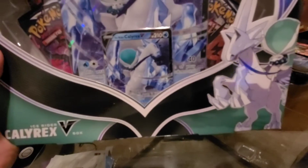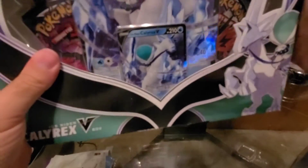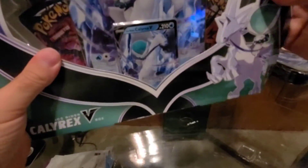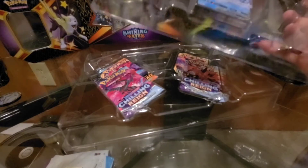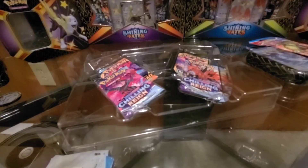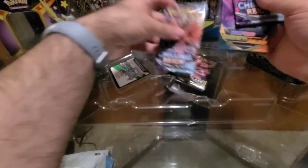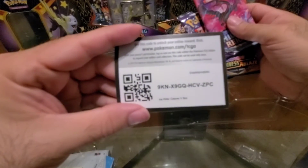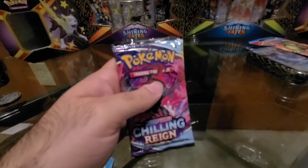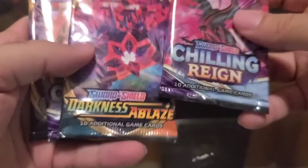We'll start with our Calyrex Ice Rider V-Box — this was the only Rider V-Box that I saw. Looks like it comes with a giant promo, a regular size promo, and four packs of cards: Chilling Reign, Darkness Ablaze, Chilling Reign, and Rebel Clash. And a promo card for anybody who would like that. Let's get the camera situated and get started with our packs.